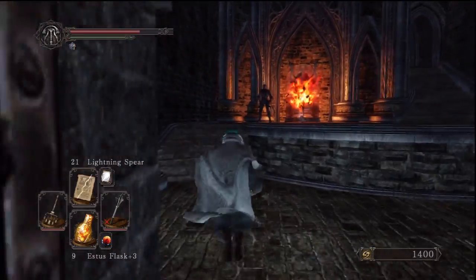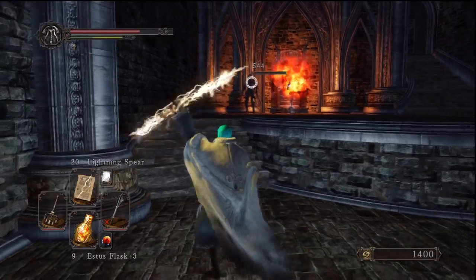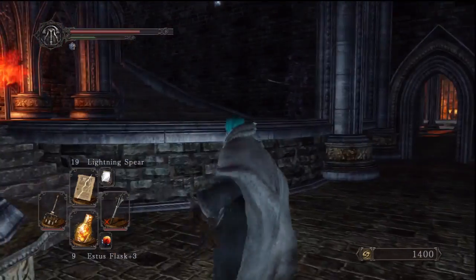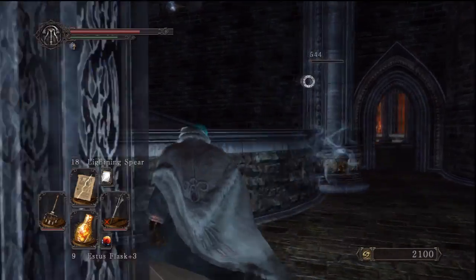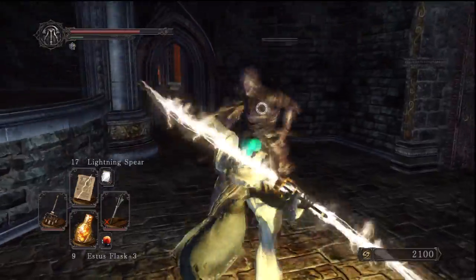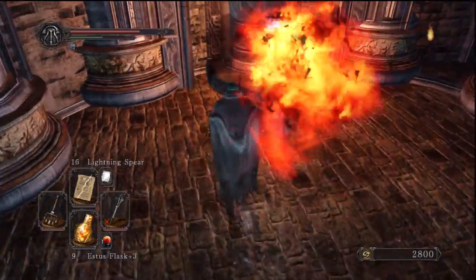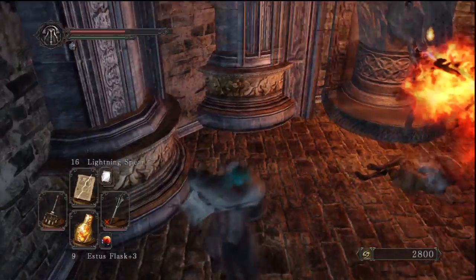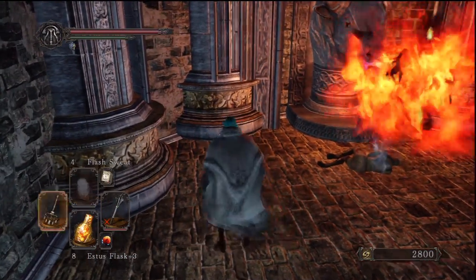In this next room there are just two more of the same type of enemy — take them out quite easily. Below the fire at the end there's an item. You can get it without any protection if you don't mind suiciding, but I choose to use protection. That's why I nearly died without even trying. I'm going to use Flash Sweat.